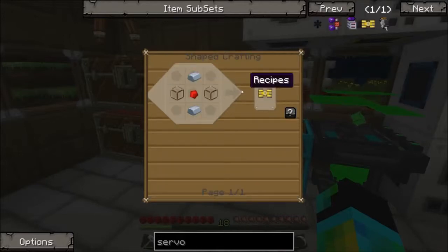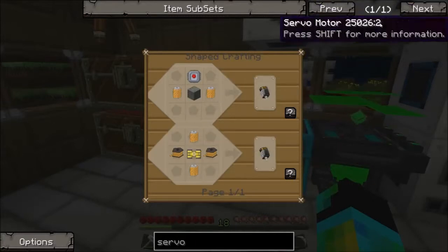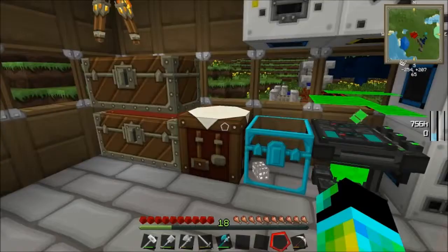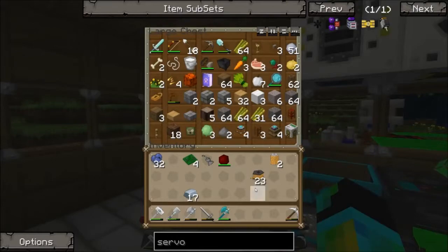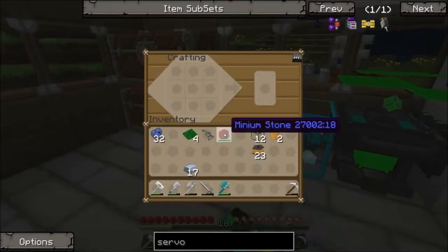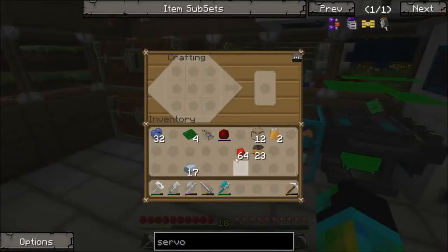Now what else do we need? We do need one of those for this. Let's see what this is - a piece of redstone, glass, and iron. We have hardened glass in there, but we need regular glass. So here we go: glass, we have redstone and we have the iron on us. We didn't have the redstone on us, but now we do. Don't tell anyone, it's illegal.